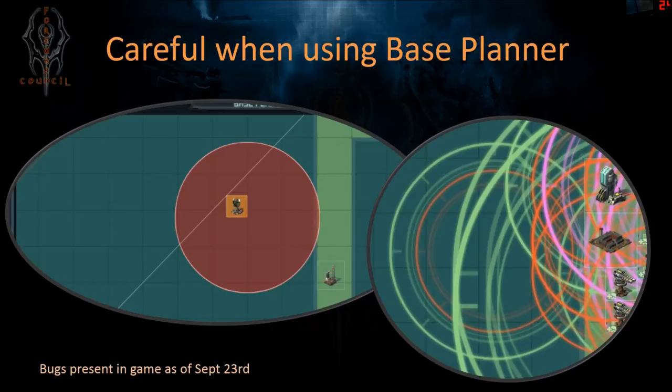The second bug: when you move buildings around in base design mode and turn on 'View Tactical Ranges' at any point, those tactical range circles stay as ghost images. If you move the same building to three different places, you'll see three different circles — one for each position. The workaround right now is to save the base design, exit base planner back to base view, reopen base planner, then turn on View Tactical Ranges again — and it'll be clean. No idea when Kixeye will fix that.